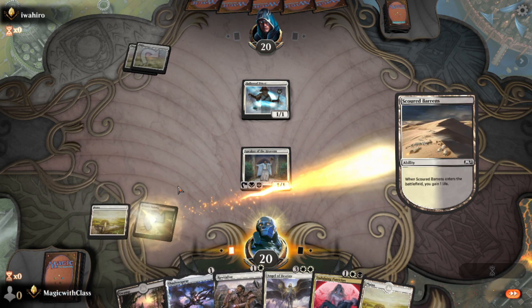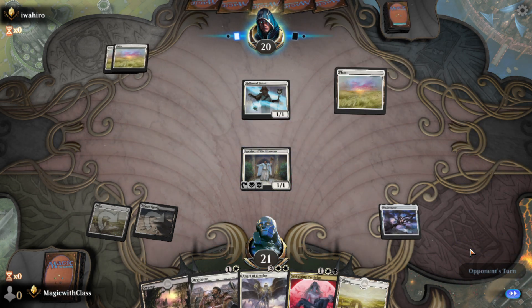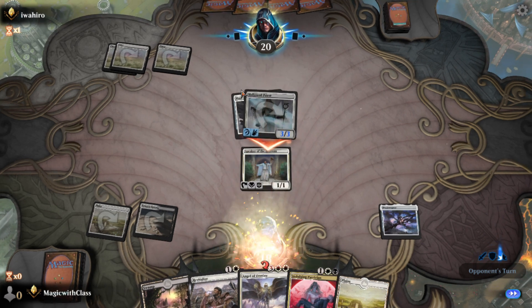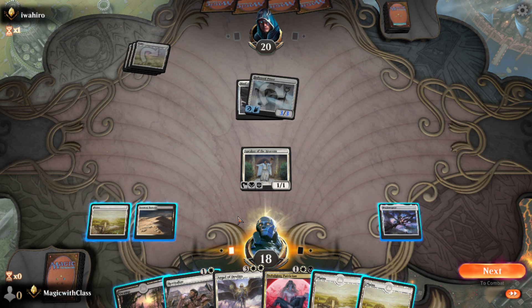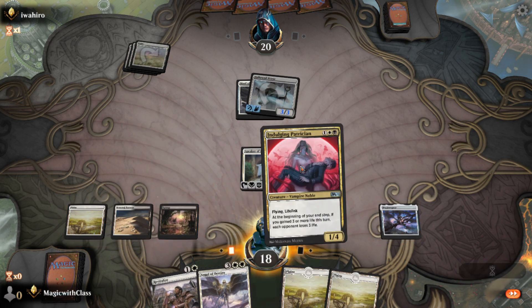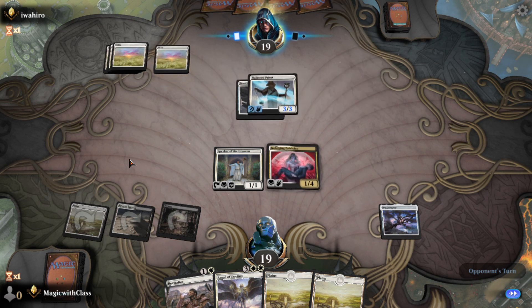I'm glad I drew an extra land because I do want to get to my Angel of Destiny. I've not seen this card in this style of deck — plus two plus two, flying and first strike, but with a high equip cost. I don't think attaching that equipment is going to do much good this turn. Instead I'll attack and gain myself a life back. He has a 3/3 flyer but I have a 1/4 flyer, so unless he has a way to gain life at instant speed he might not attack.